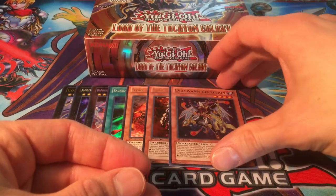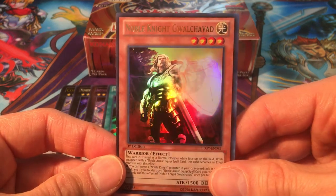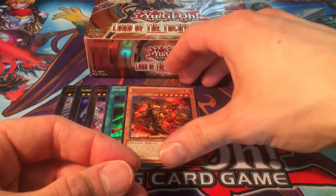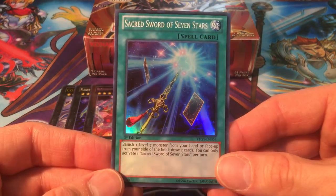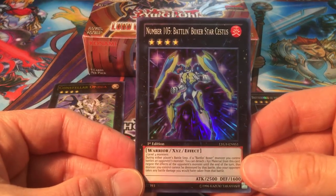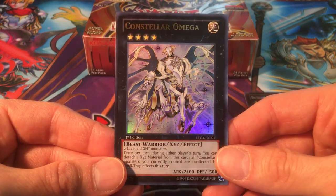Evil Swarm Kerykeion — not so common of a super, and really good in Evil Swarm decks. I think you get three of him to play. Nice, cool-looking card too. And we got my favorite: Noble Knight Guelchavad. Really glad I pulled another one — now I can complete my Noble Knight set as well as the Lord of the Tachyon Galaxy set. Finally got him. Blaster, Dragon Ruler of Infernos — just another one of the dragon rulers, not a foil. Sacred Sword of Seven Stars — now got a playset of that if I ever need draw power in a Level 7 monster deck.